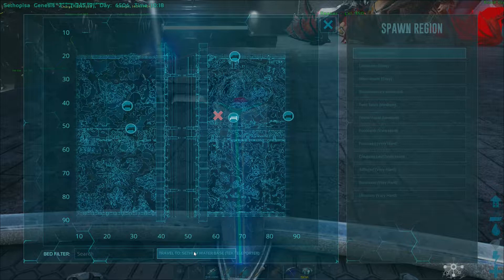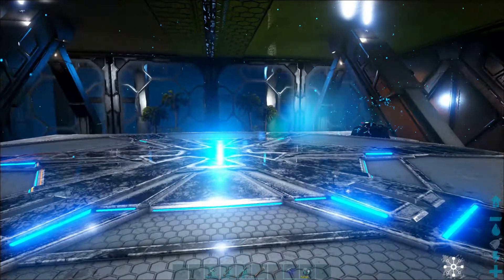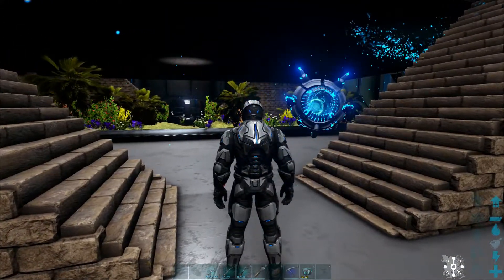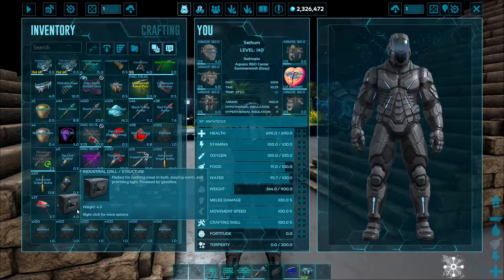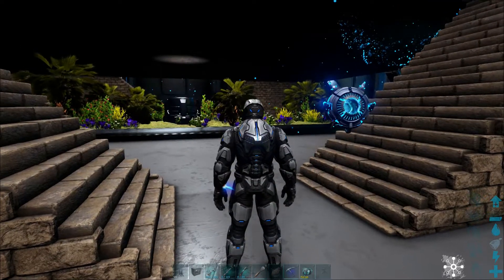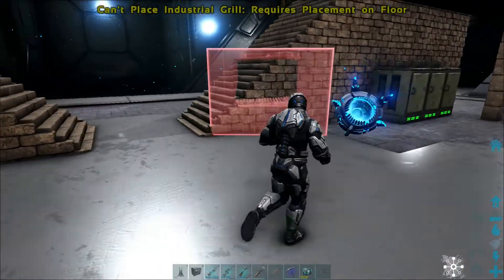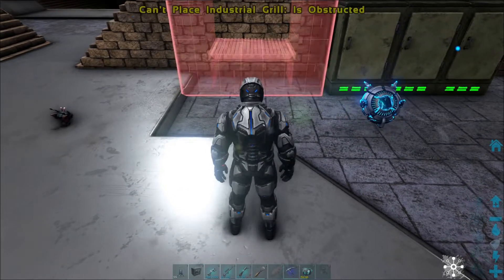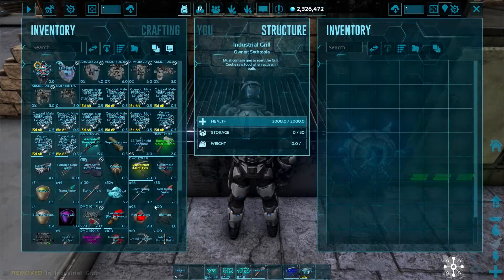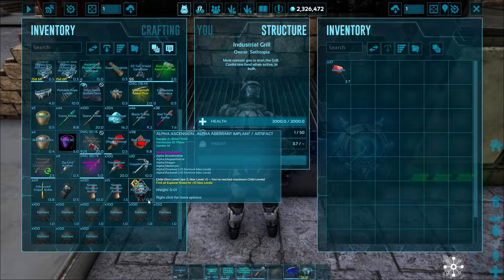We're going to get some stuff set up here at the lower part, or the breeding part of the water base. Over here, we want to put down a grill so we can cook some meat — we have some food in that case. And of course I do have some cryopods that I kind of forgot about, and that's not good. Forgetting about these things is not really recommended, especially seeing as I've got creatures over there that I don't really want to lose. We'll have to put them in the cryo fridges. I think I'll put the grill right here next to the refrigerators. Let's put that in there. That's kind of ready to go. I could probably make some more gasoline later on.